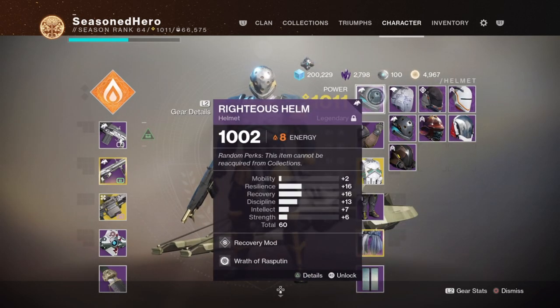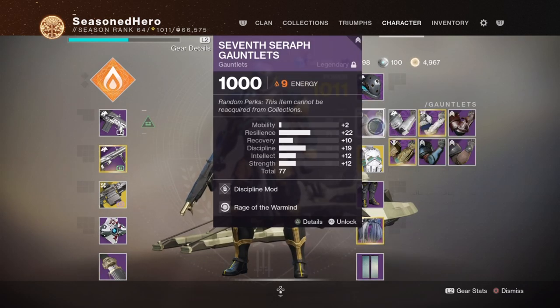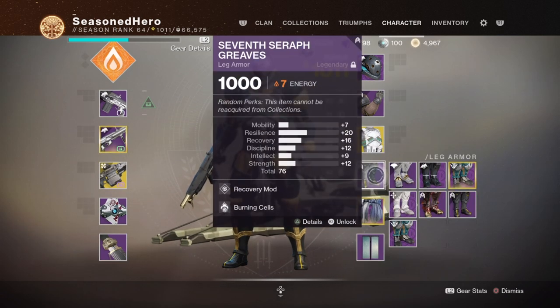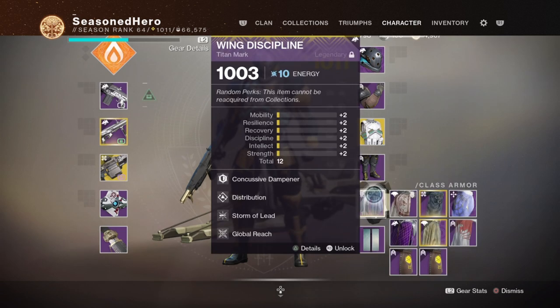Arm — Discipline and Rage of the Warmind mod. Chest — Large Armour Reserves and Machine Gun Reserves mod. Legs — Recovery and Burning Cells mod. Mark — Concussive Dampener, Distribution, Storm of Lead, and Global Reach mod.